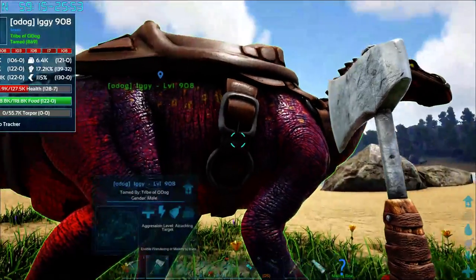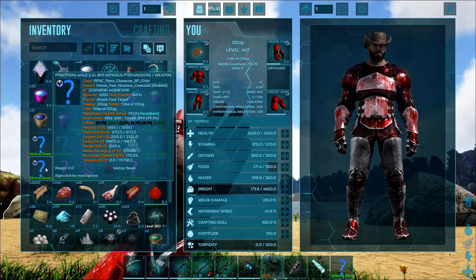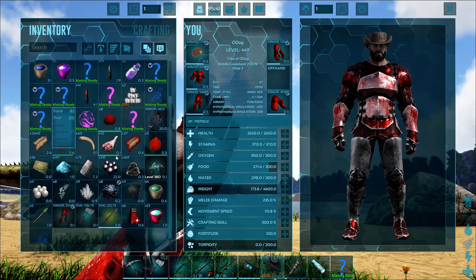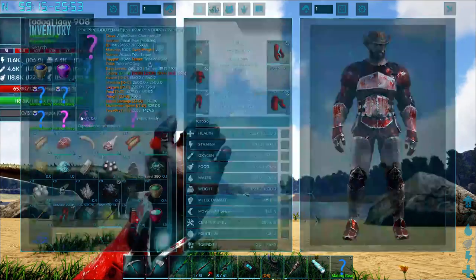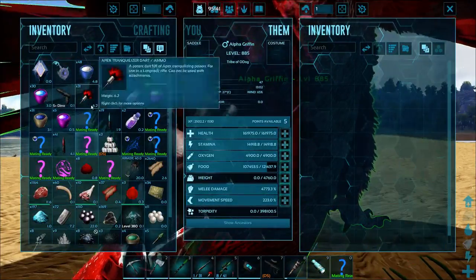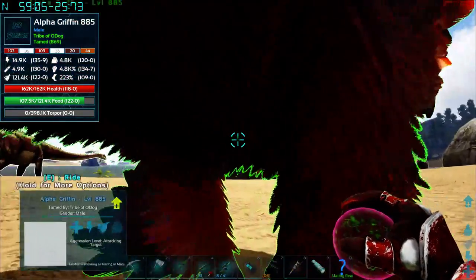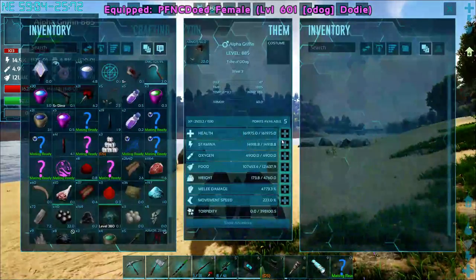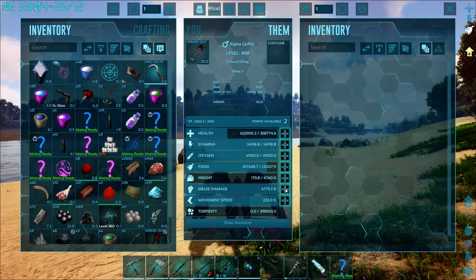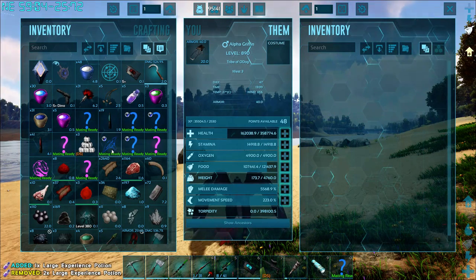Let's go ahead and switch over to one of our fliers because I think I need to go somewhere else to try to find the Elementals I'm looking for. Did I pick up the griffin saddle? Yeah, I did. Let's see how these guys look - they're red. And if I had a regular griffin, which I don't, you'd see that he's much bigger. Where are we going to put the points on this guy? Let's pump a few more into health and see what we can do for melee damage.